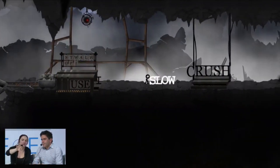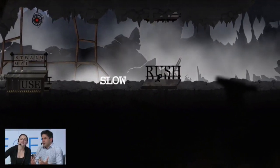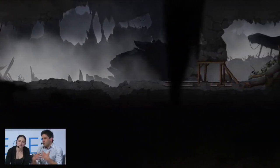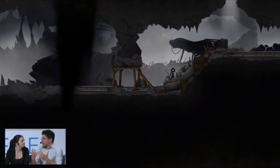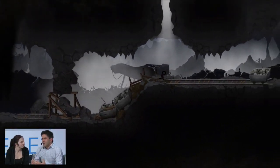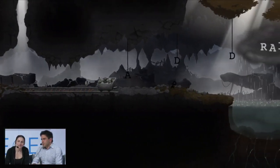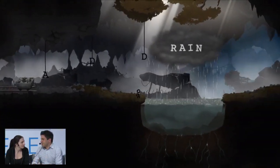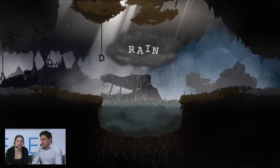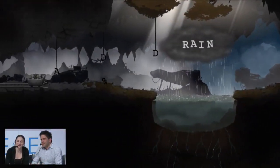So can you tell us more about the machine here that all the letters are coming out of? It's a puzzle where you have to think about how to overcome this obviously way-too-fast crush machine. To come up with the right word, you need to think about what you want to achieve — you want to stop it or slow it down. So craft the word 'slow', or you could craft other words as well that lead to the same result, stopping the machine. The hero is made of ink, so he dissolves when he jumps into water — water is not your friend.